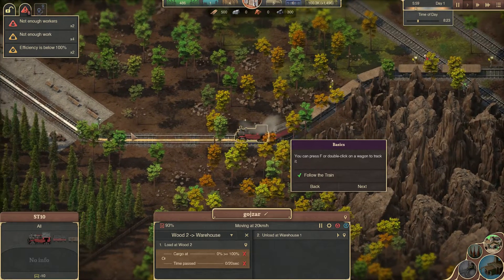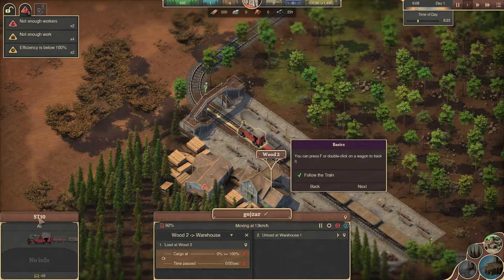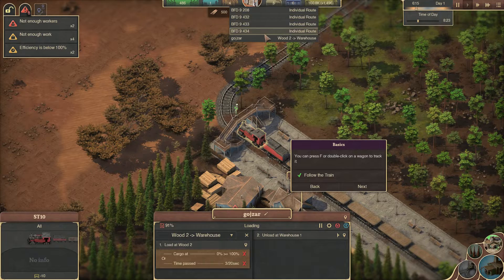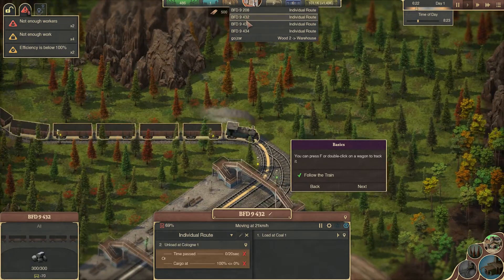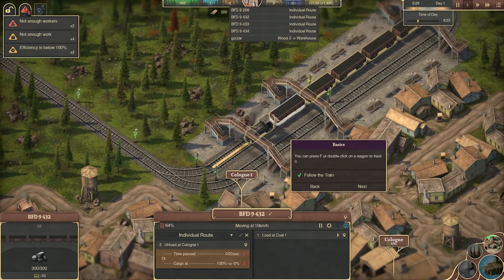What is it going to do? It shows SD10. There may be another train — looks like we have more trains available. There are multiple trains but they all look the same, so I'm not sure if there are other types of trains.